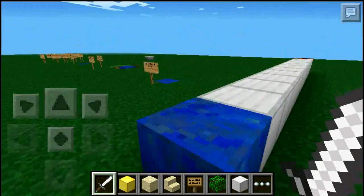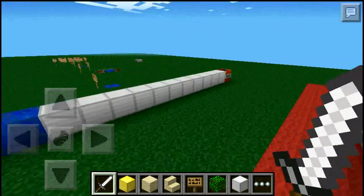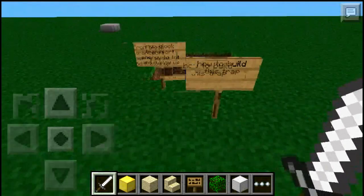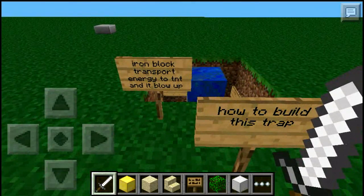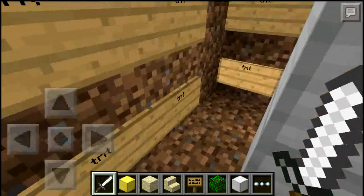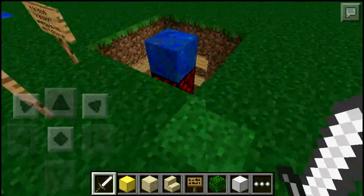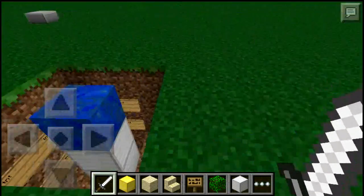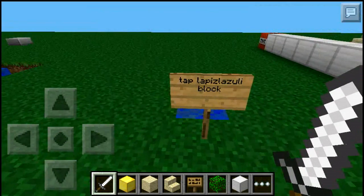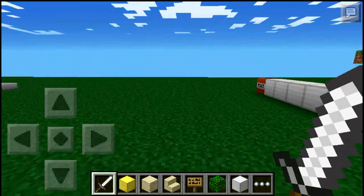Right here is how to build a trap: iron block transports energy to TNT and blows it up. There's TNT right here. It works in any direction. Tap the lapis lazuli block and ready — boom!